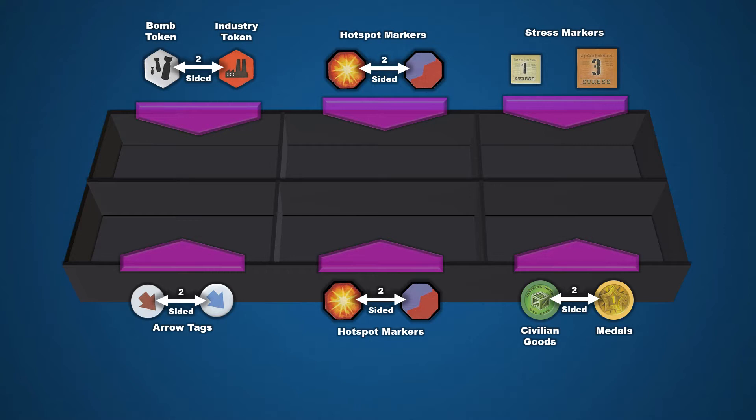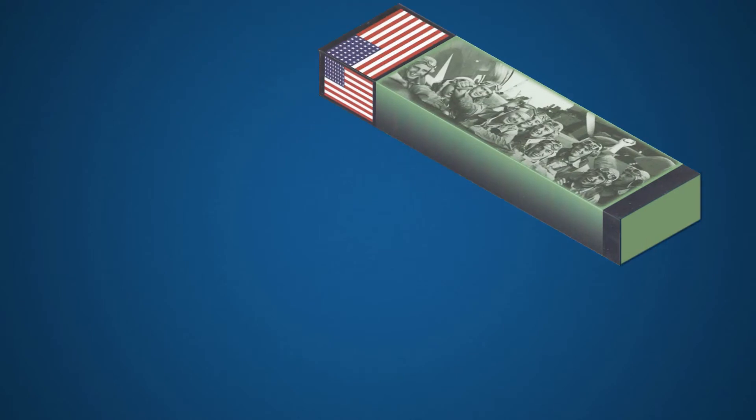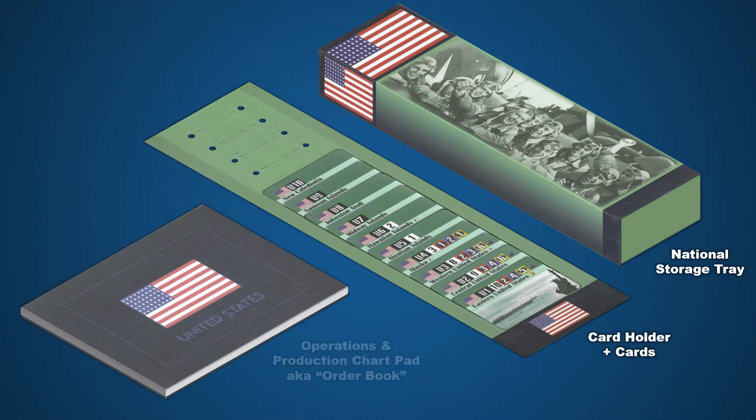Now that we've stocked the common token storage tray, it's time to look at the personal play areas. Once players select a nation, they will need the following game components: first, that nation's storage tray; next, their card holder and any cards that nation begins the game with. For nations that have a lot of territory cards, there are also blank card holders for overflow. And finally, you'll need that nation's operations and production chart pad — what I like to call the nation's order book, or their little black book.